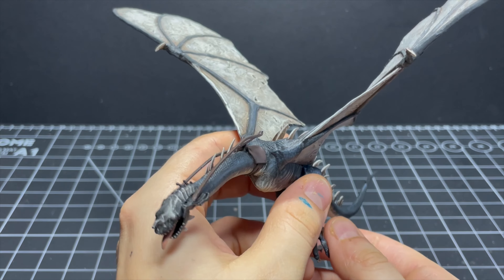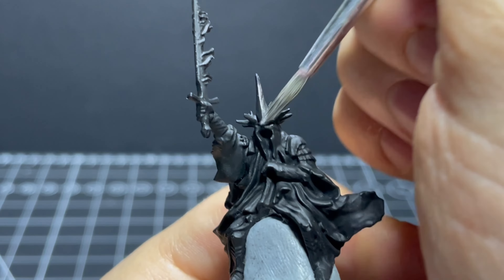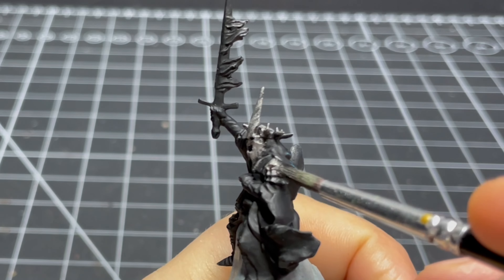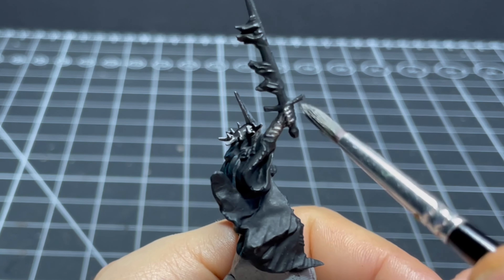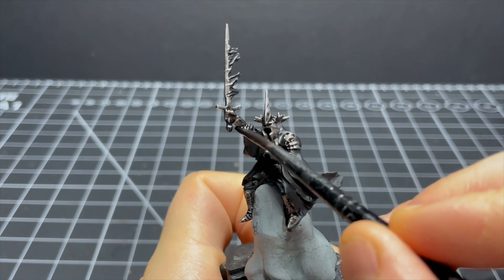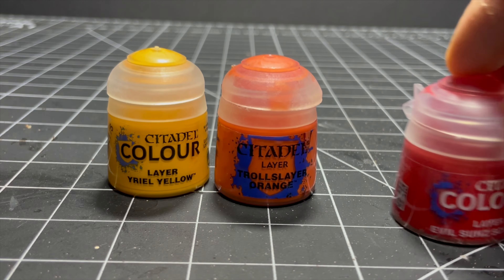Speaking of Witch Kings, the paint job for our little grandpa Angmar here is going to be super simple. Since he's already black, all we need to do is paint in the metallics quickly using a bit more Leadbelcher — I'm kind of dry brushing this on to leave a lot of the shadows from the black undercoat. Once it dries it's looking a bit too shiny in some places, so I give it a soaking with Nuln Oil to dull that down. For his flaming sword I'll be using Yriel Yellow, Troll Slayer Orange and Evil Sunz Scarlet.